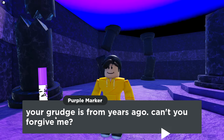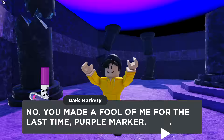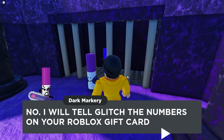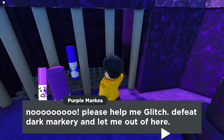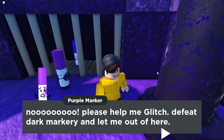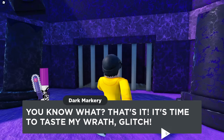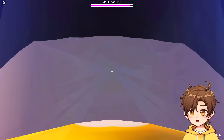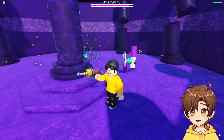'Your grudge is from years ago — can't you forgive me now? You made a fool of me for the last time, purple marker!' 'Oh hey Glitch, can you help me?' Nah. Can I leave now? 'No — I will tell Glitch the numbers on your Roblox gift card.' What?! 'Please help me, Glitch — defeat dark mercury and let me out of here.' That's it — time to taste my wrath! What did I do? Why me? Sure, just give me — what a pathetic sound effect.